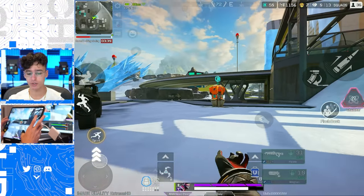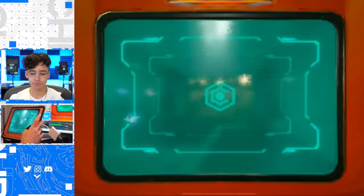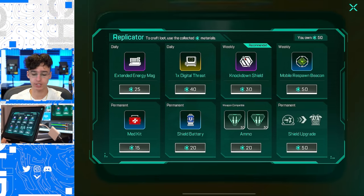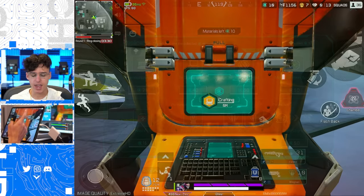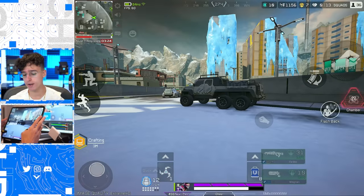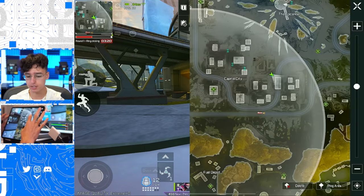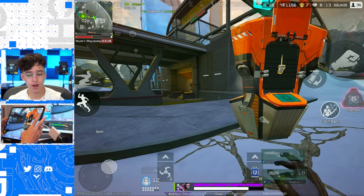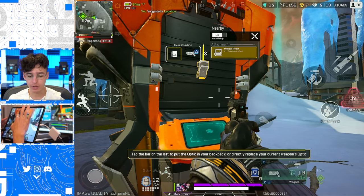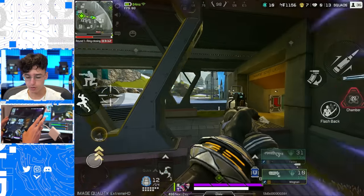This is a crafting machine. If you don't know what it is, basically you go into it, open it up, and you can craft really cool things. I'm gonna craft a digital threat optic here. If you want more crafting materials, they're all around the map — look for the little blue icons that indicate crafting material. Now I can put this on my Wingman.